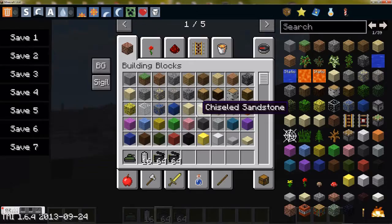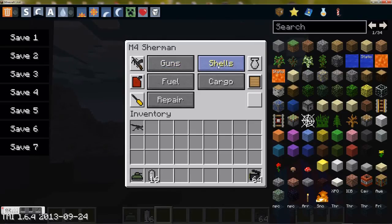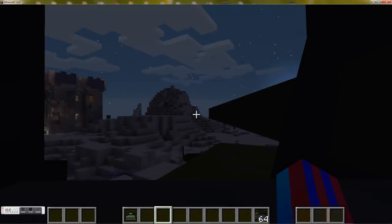Then you want to click the middle, not the top. Press R, go to guns, and put your ammo in each one of these. So you want to put your ammo in there, press the little red button, go to shells, and put your tank shell in the Enforcer or whatever tank you're using shells for.